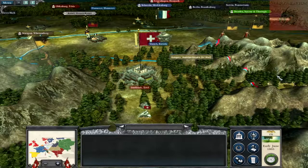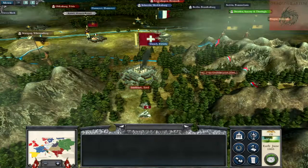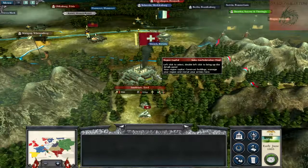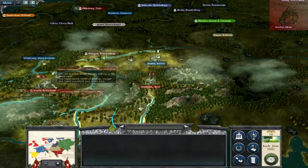Hello YouTube, this is Dragonheart, bringing you a brand new episode of the Swiss Confederacy campaign. Last off, we won this new region, Innsbruck, Tyrol. So my empire now consists of Innsbruck and Luzern, Switzerland.